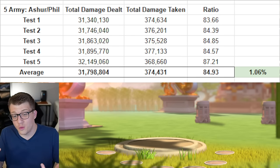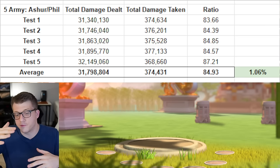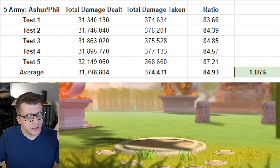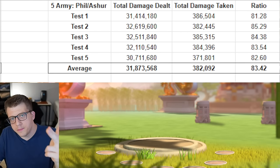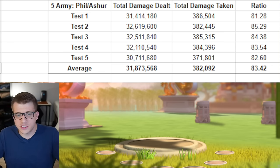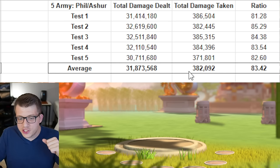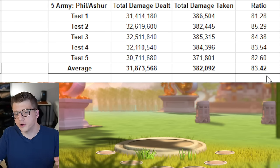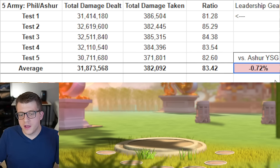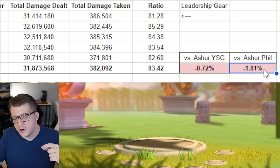That one percent is also within the realm of RNG variance — if we ran more tests the difference could be lower or higher. Now let's look at Philip as primary with Ashrapanapal secondary using full leadership gear. On average we see 31 million 873,000 damage dealt and 382,000 damage taken, for a ratio of 83.42. Running Philip primary with Ashrapanapal secondary and leadership gear is about 0.72% worse than simply running Ashrapanapal with YSG.